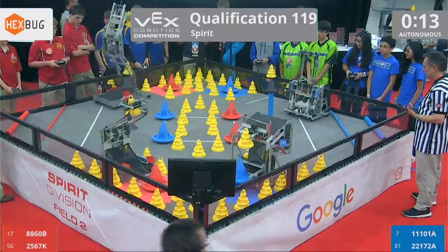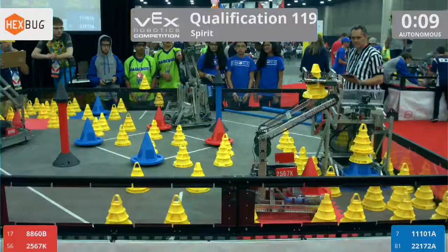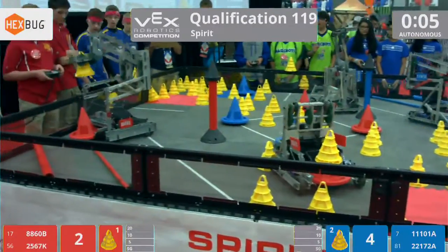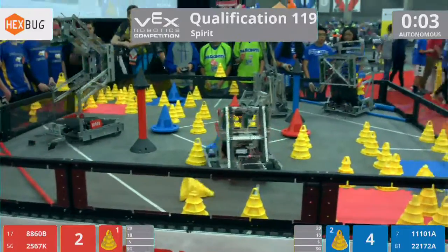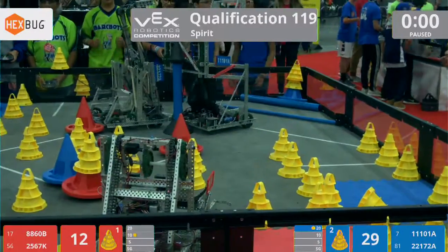On the red side of the field from Hudsonville, Michigan, 8860B Top Gear and their partners, 2567K Portabots from Portage, Indiana. And on the blue side, 11101A Speed Demons from Cupertino, California, and their partners, 22172A Genotic 6 from Triangle, Virginia.